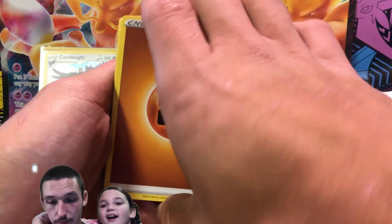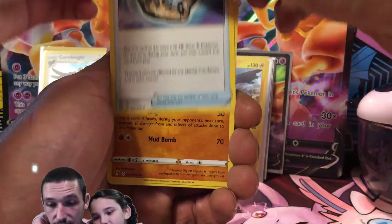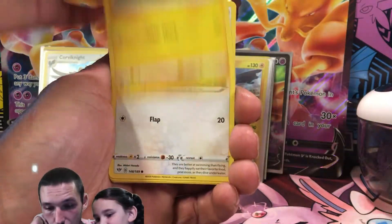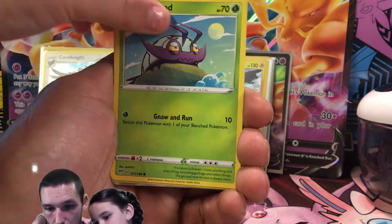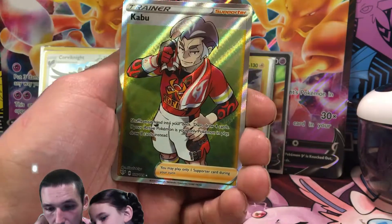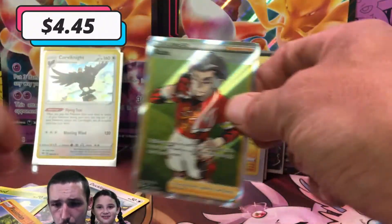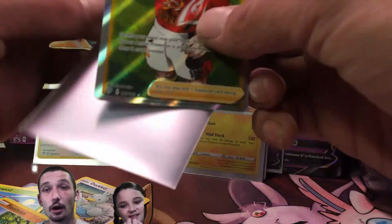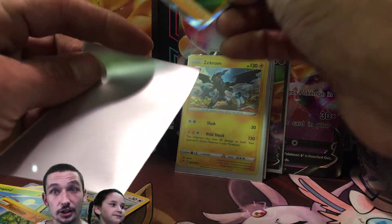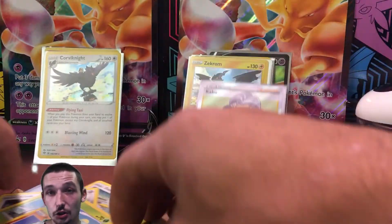We got a Fighting Energy, Semi-Sage, Rare Fossil, Dugtrio, Reap, Ducklet, Clink, Grimer, Wimpod, Reverse Pazimian, and we got a Kaboo — Full Art Trainer! I cannot complain. These boxes were A1. These boxes were Fuego. These boxes are fire, my friends. If you guys see these boxes, I highly recommend them. They're only $19.99, so you really cannot beat it.